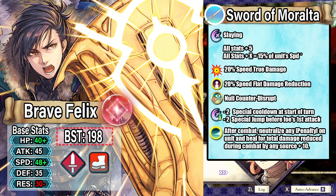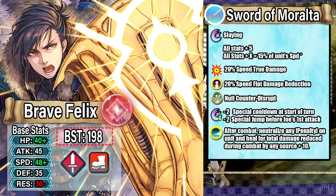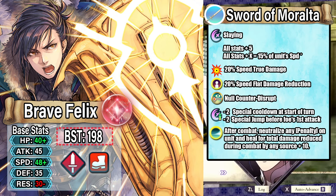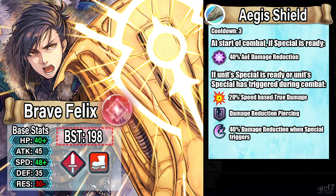So we have a preference weapon designed to omni tank. Currently being an omni tank is quite difficult if you're not named Emblem Ike, so there are some key effects you need. One of those is flat damage reduction, so I wanted to make sure Felix had that in his weapon. Another is null counter disrupt, and then the other major one is a way to cycle your special effectively — you always want your special up when you need it, and that's one of the signature effects on base Felix.